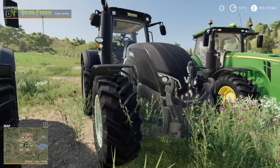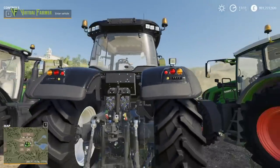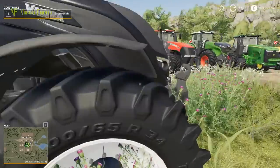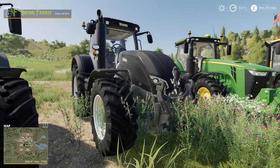We then have the Valtra S series, which can definitely do reverse drive — there's its rear steering wheel. That is the Valtra S series, again another tractor that first appeared in FS 17.